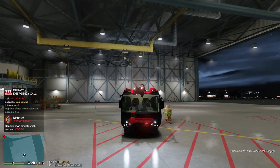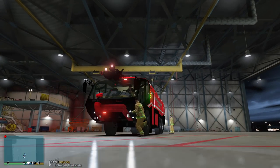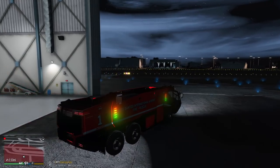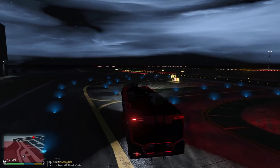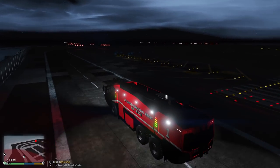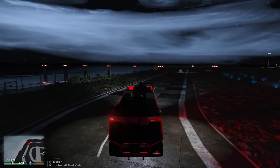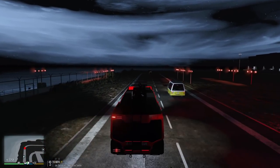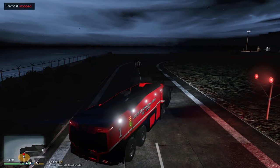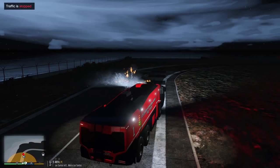A busy day - we got another aircraft that went down. Looks like it's on the same runway too. Maybe there's something wrong with that runway. Everybody get in, we gotta go! This one's a helicopter. Watch out buddy, don't drive up into that. Just stop traffic. We got a helicopter on fire - looks like they crashed here.